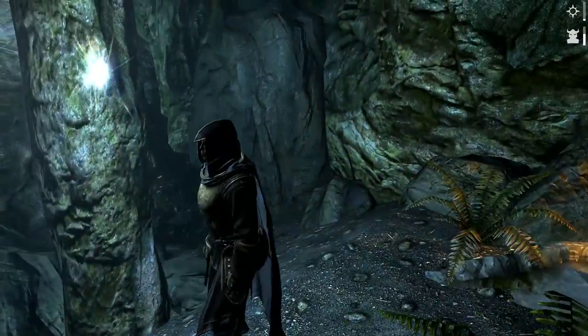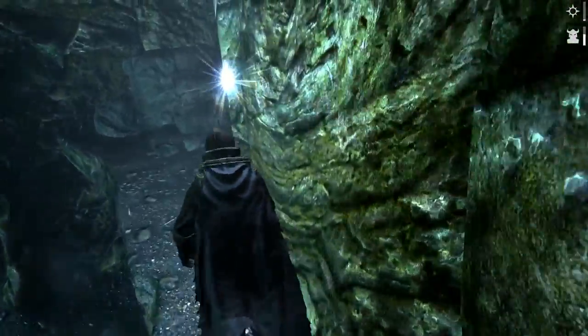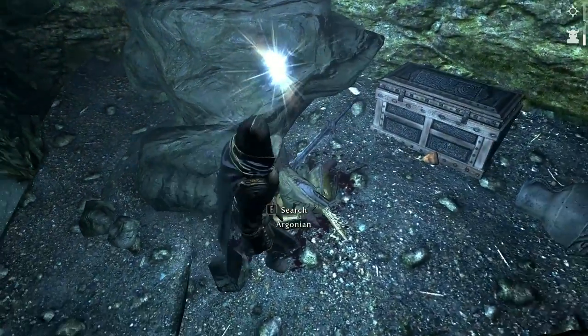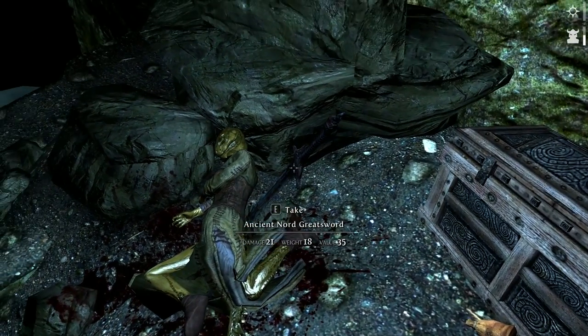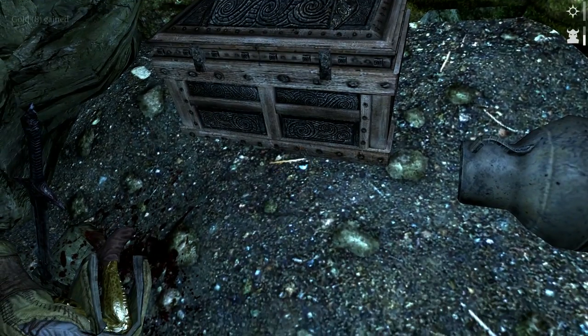It just leads to a similar section. It generally has two ways and they lead to about the same area, so if you came from a different direction you'd end up down here. Oh what's this? A dead Argonian who's got a tail still moving. We'll just search this chest for some gold and a coin purse.